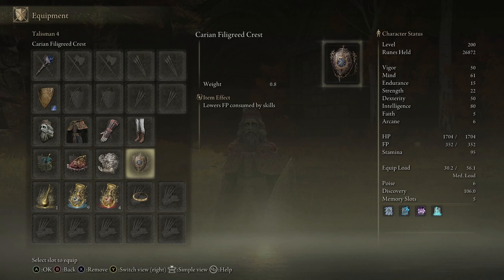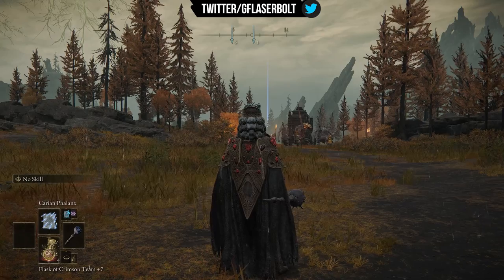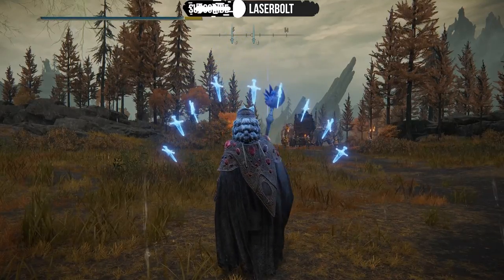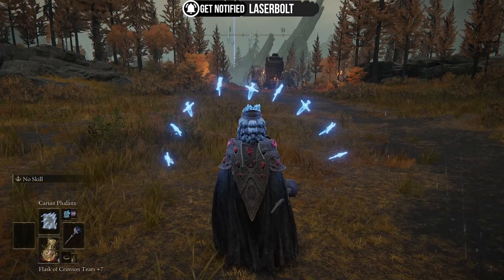We're also using the Carian Filigree Crest to lower FP consumption, since we'll be using a lot of spells. In the Flask of Wondrous Physick, I'm using two tears: the Magic Shrouding Cracked Tear to boost magic power, and the Cerulean Hidden Tear to eliminate FP consumption for about 10 to 15 seconds. The first spell is Carian Phalanx, which gives some defense with swords surrounding you while also providing offense.